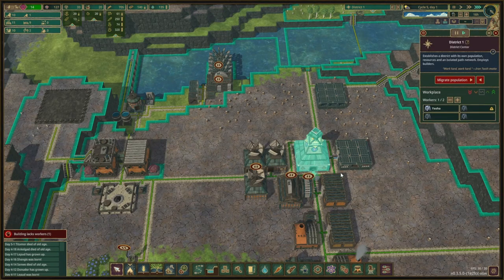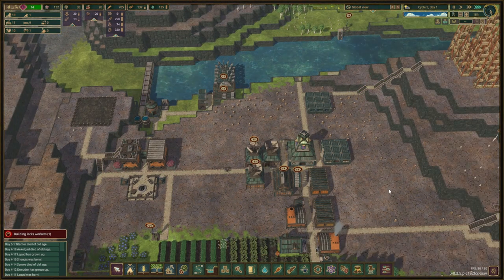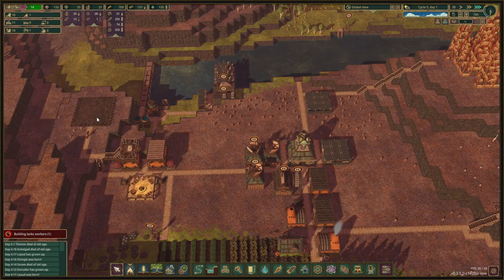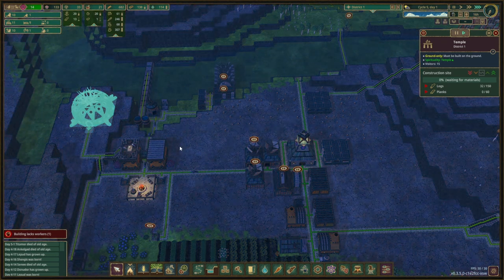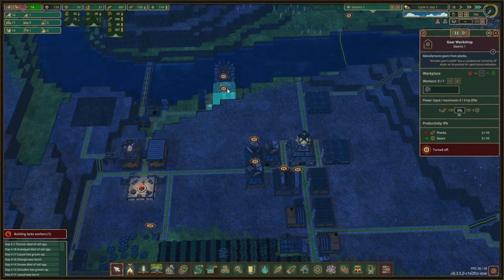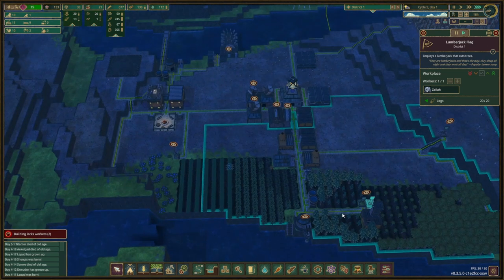We're going to go ahead and add another guy to this building facility. I'm going to pause another inventor for the moment and run some logs up here. It would be nice to finish this. We are going to unpause the log hauler because we kind of need that. In the meantime, we're going to pause something.